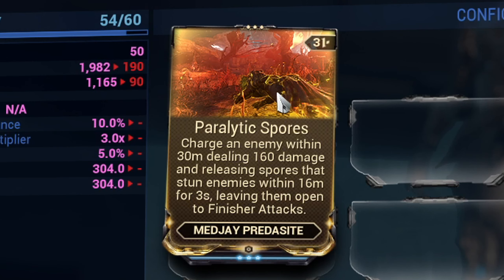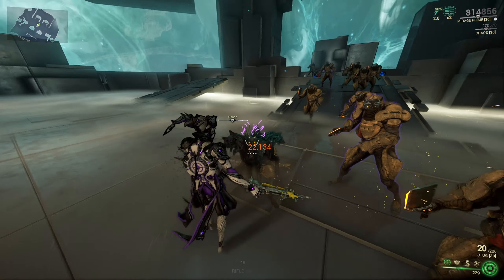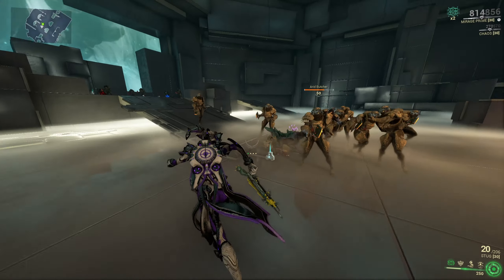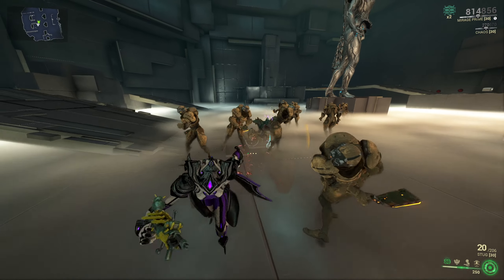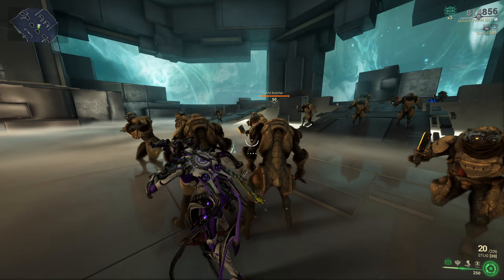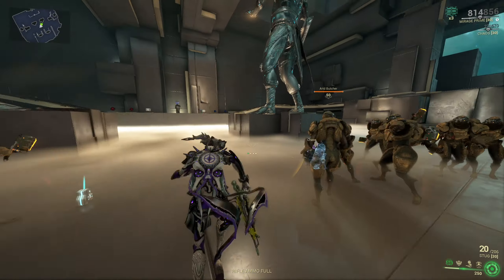The second mod for the Medjay Predacite is called Paralytic Spores, which gives your Predacite the ability to charge at an enemy up to 30 meters away. When he collides with the enemy he will spawn a cloud of spores in a 16 meter radius that will stun all the enemies in it. During the first 3 seconds while the enemies are stunned they will be open to finisher attacks, which is great to use with certain arcanes or challenges in the game.